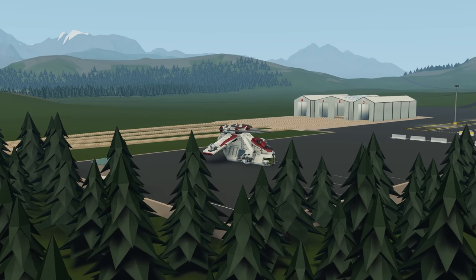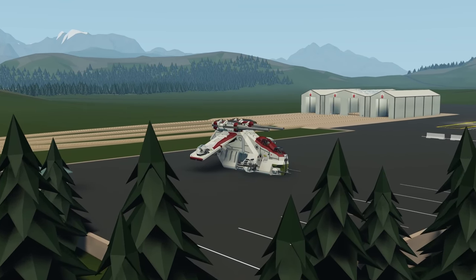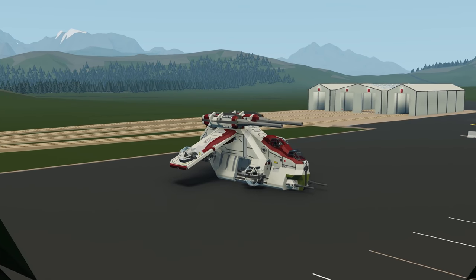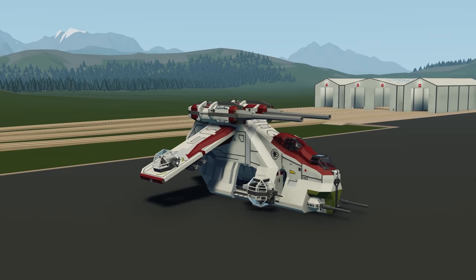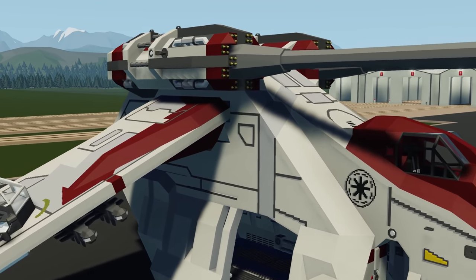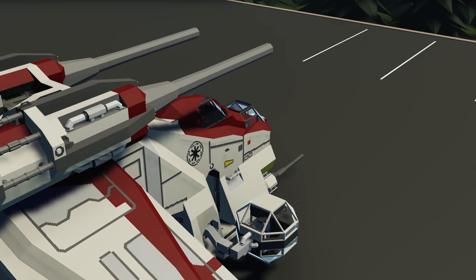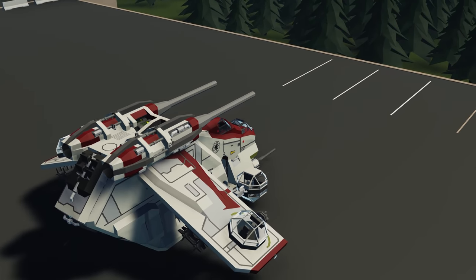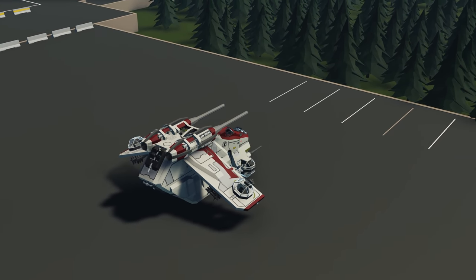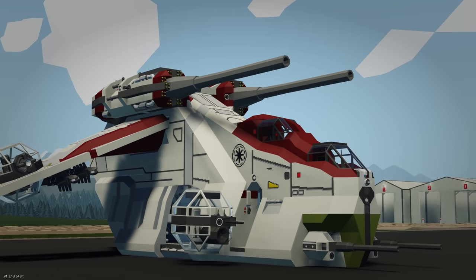Moving on to the next creation, we have the Star Wars LAAT Gunship. This is apparently a remastered version of one of the creator's original creations, now built with the weapons DLC in mind, with a much better design and superior aesthetic. It looks really cool from the workshop page - it has one pilot, one co-pilot, gunners, passengers, missiles, and all kinds of cool things.